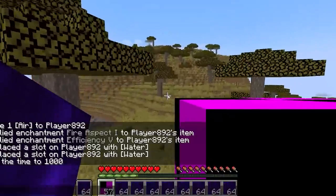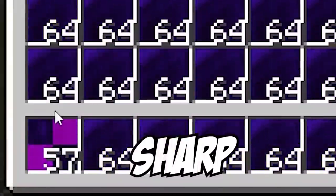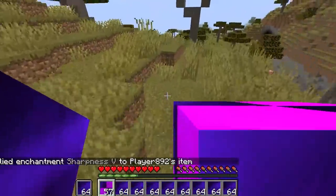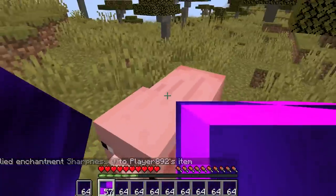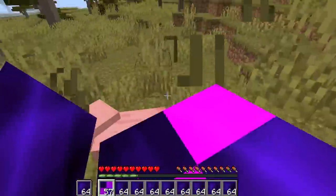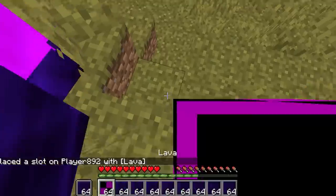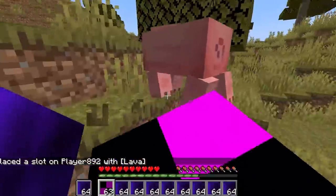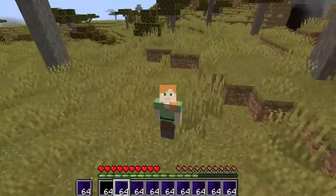What happens if I enchant it? Sharp water, let's go! Hello pig, you want to get wrecked by this sharp water? Sharpness five water, let's get it! Let's try to do a sharp lava next.